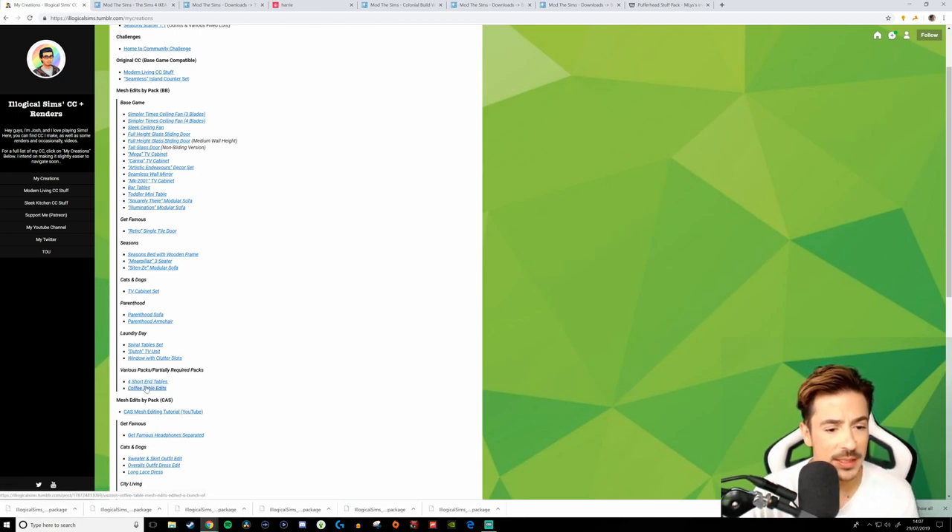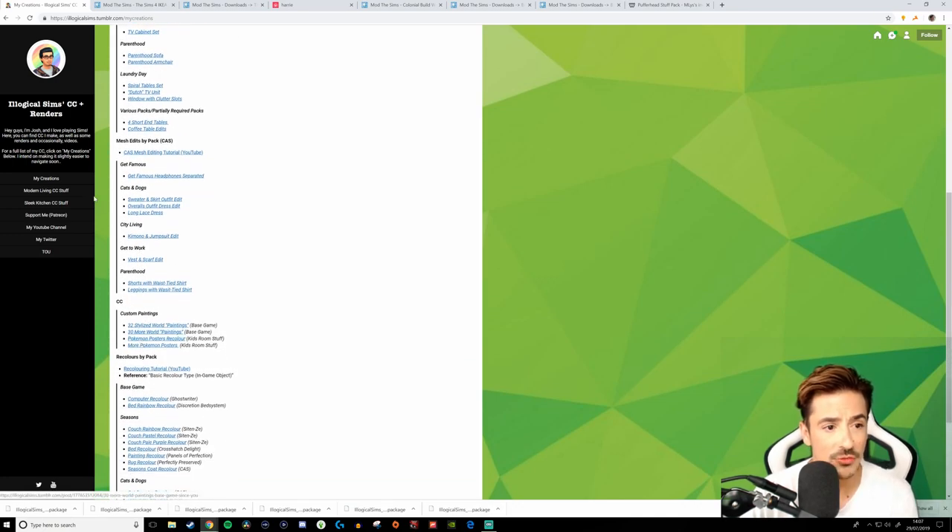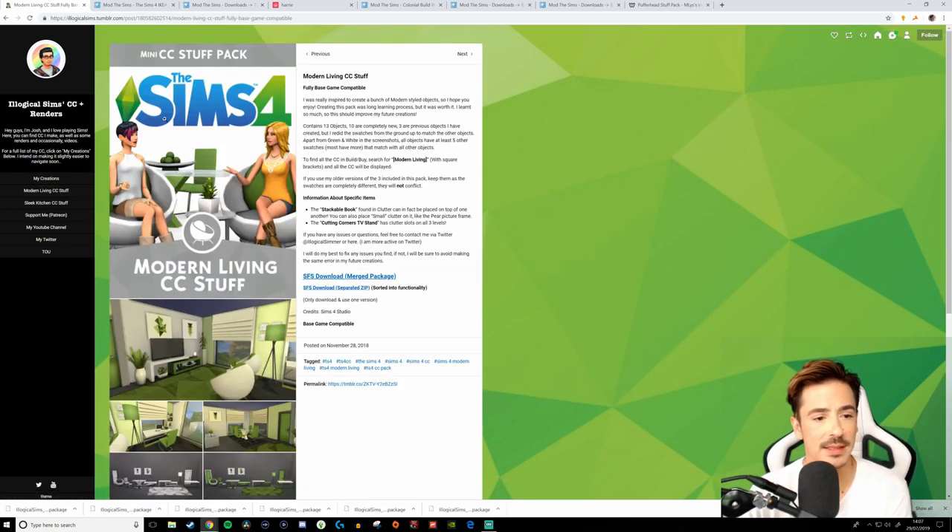You guys really need to go and check out his Modern Living CC stuff, and same with the Sleek Kitchen — it's absolutely amazing. What we're going to do next is slip on over and check out the Sims 4 Ikea stuff. I'll see you in a minute.